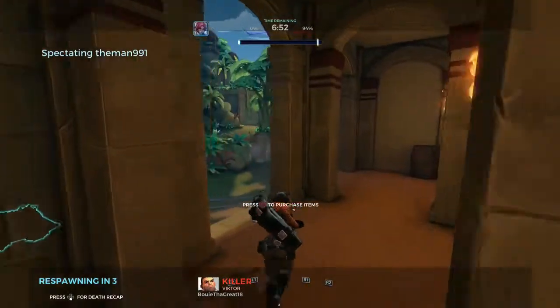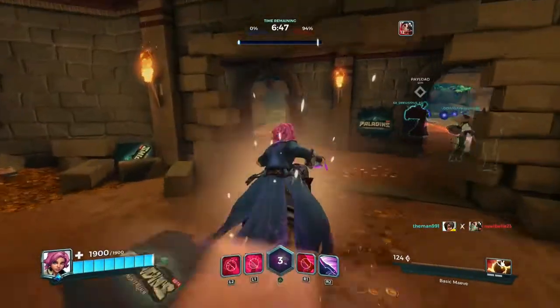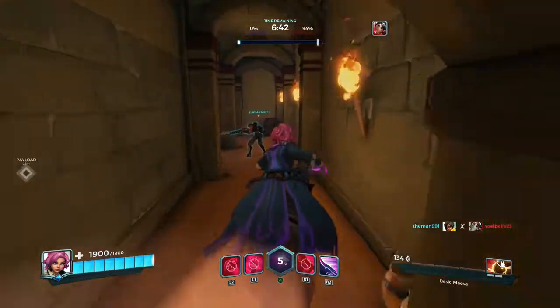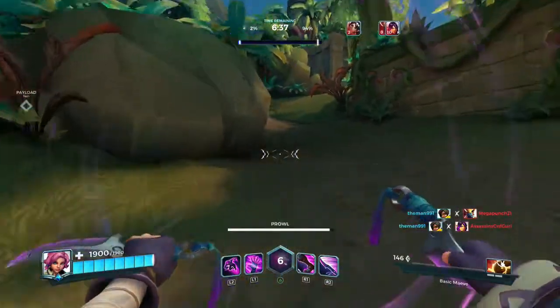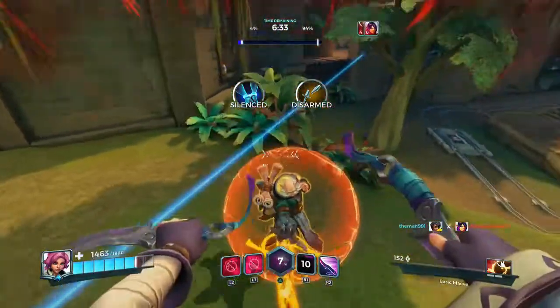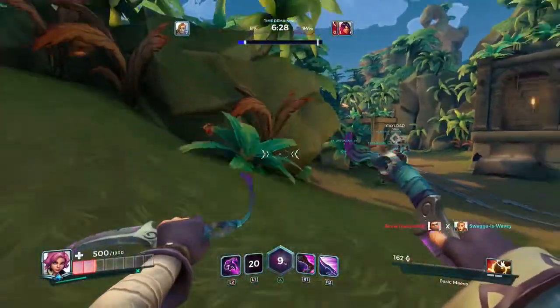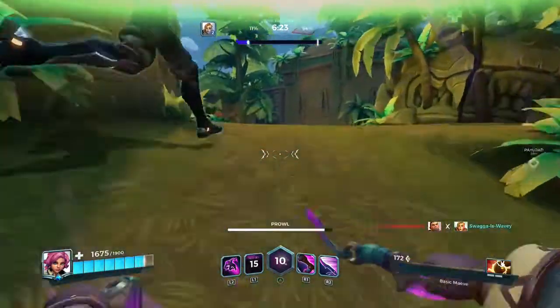Nice, three picks — yeah, we're moving this. Go for a kill. Yup, rush him — that dumb ability. Go back, reset my moves. He doesn't have it now, so I'm about to rush him.